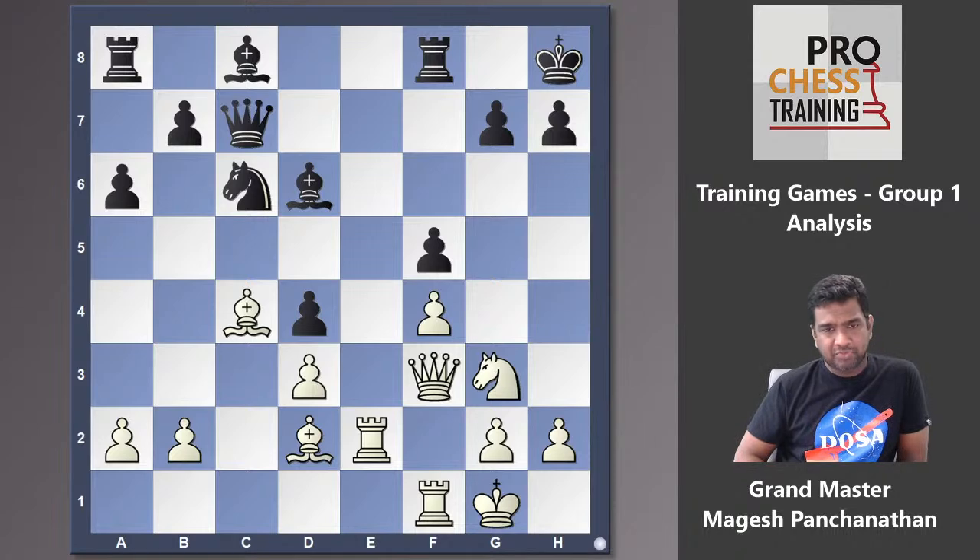Let's take a look at the first position, given from White's perspective. Does anyone recognize this game? It's a very famous game by two very strong players. This is Nimzovich against Rubinstein — a very famous game, particularly for piece maneuvering, and that's the reason we picked it as a training game.